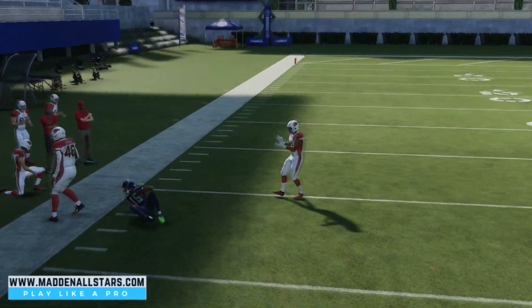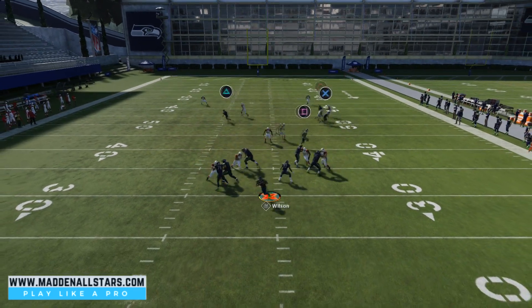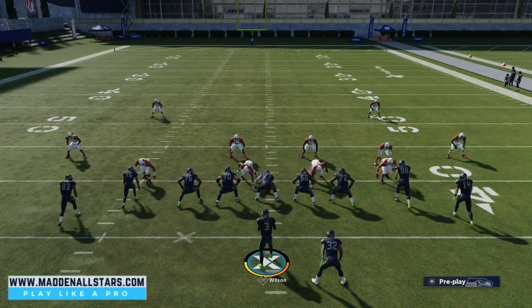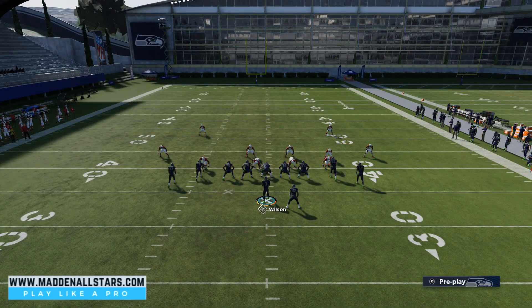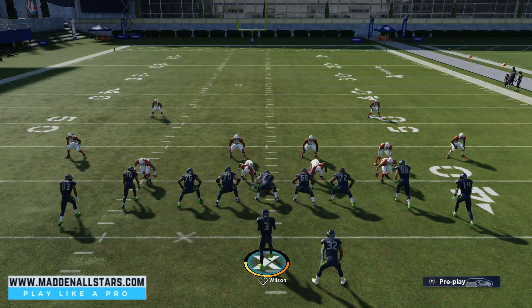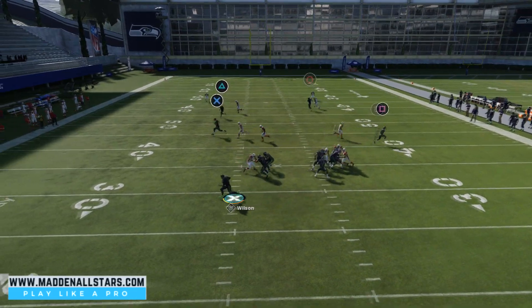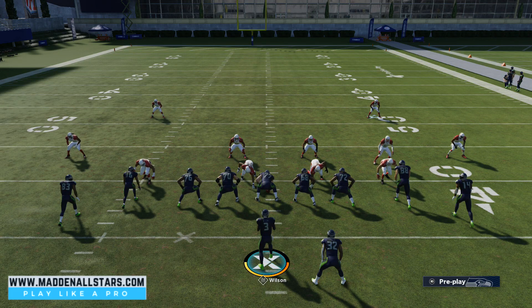There we go — that's what we want. Throw it deep. Let's see if Metcalf can get open over the top — double team, hike the ball. We could get them deep, but they were in a two-man under, which makes it hard to get it across the field. With a faster receiver than Metcalf you'll definitely get there. Also, if nobody has a spy, the double team works great and you can just take off with the quarterback down the middle for big yardage.